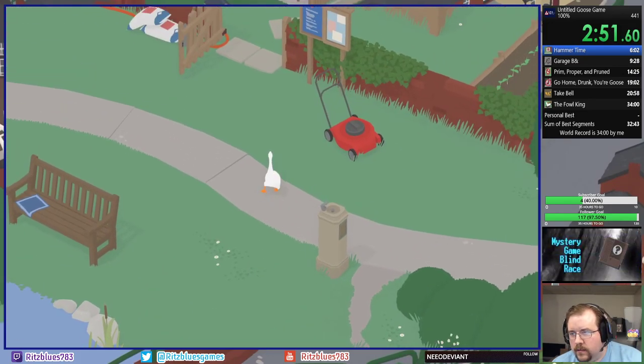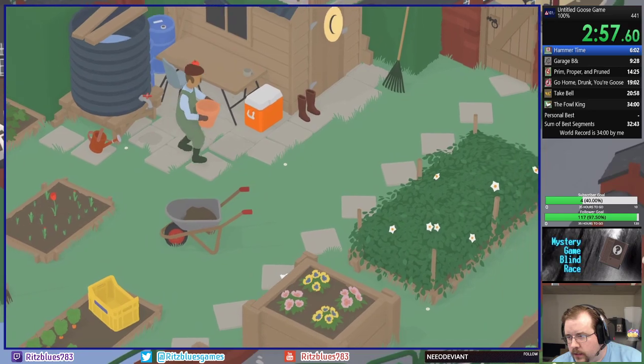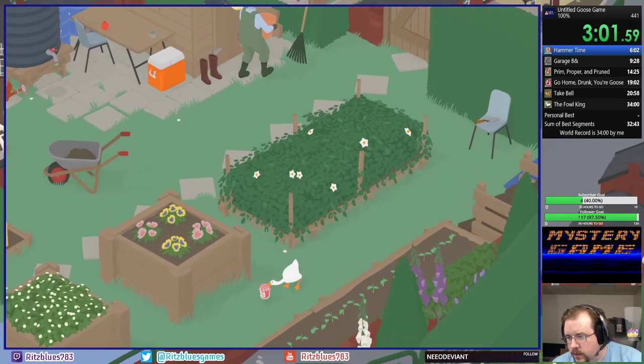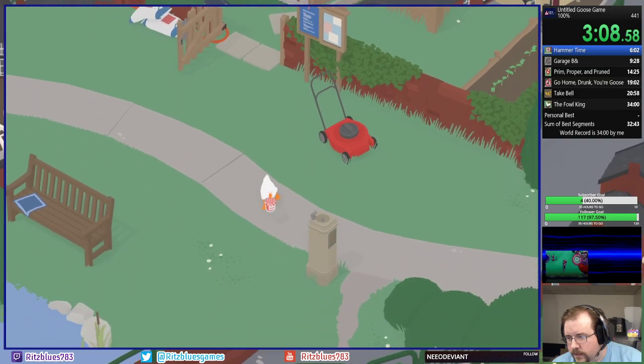So we've gotten three out of the four items we need from inside the garden. We also need the jar, as I had mentioned before. We'll sneak out this way so he won't see me. And I'm also going to need a carrot, but I'm going to wait on the carrot for a minute and take care of a few other objectives first.